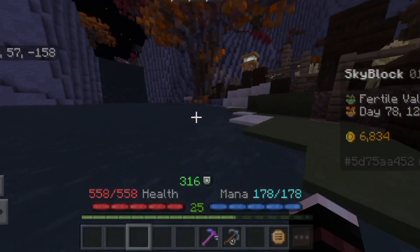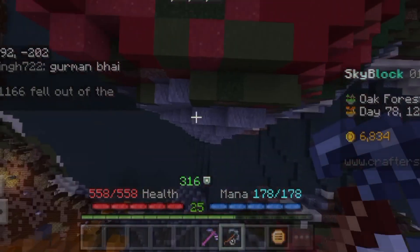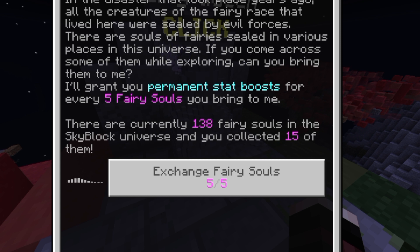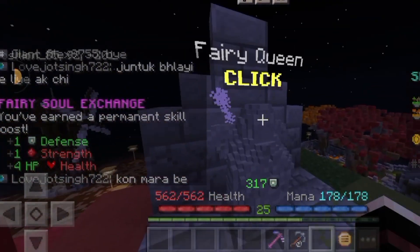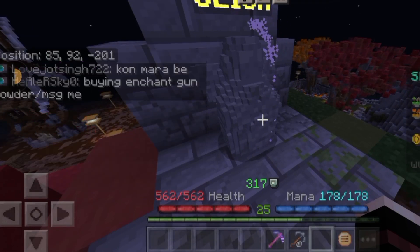Second, you can go to the Fertile Valley and go to the side where you can find your fairy. You have to find the fairy soul and redeem it. As you can see on the left side what I got: Defense 1, Strength 1, and HP 4. So your defense will increase, and you can do this process which is really helpful.